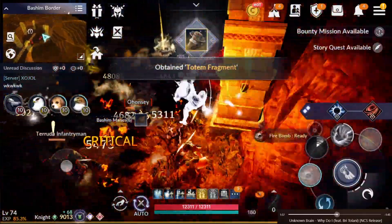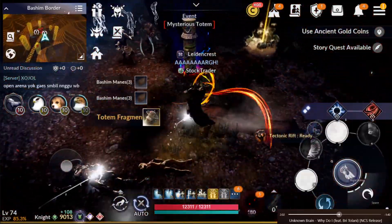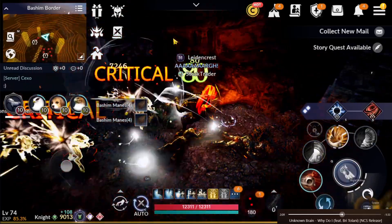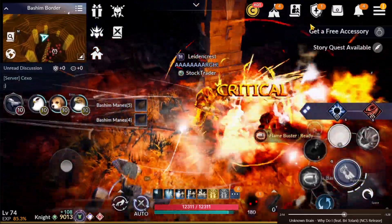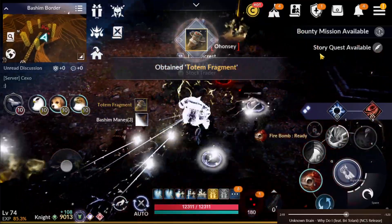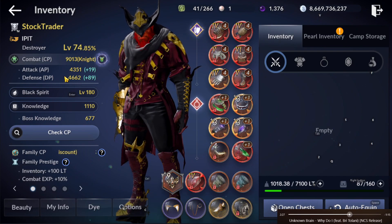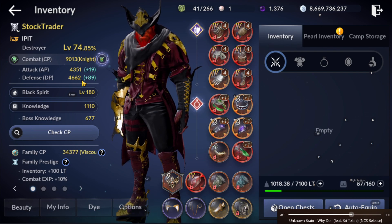Hello Black Desert world! As you can see, I just reached 9k CP, so I'm now in the 9k club. Around 87 on my previous CP progression, and a few days after maintenance I reached 9k. Now at 9k, I'm almost at 4.7 defense, so hopefully in a few days I can reach 4.7 defense.